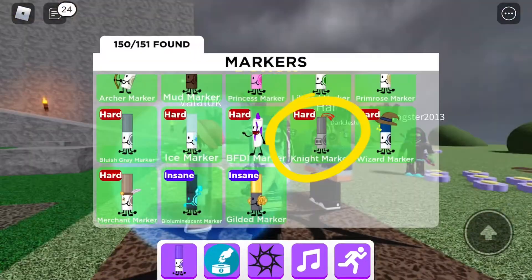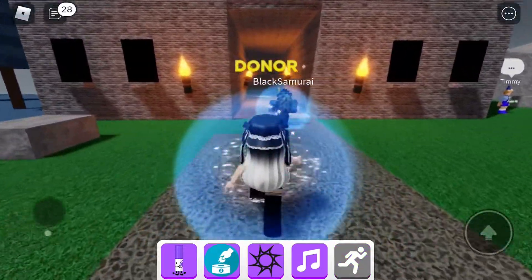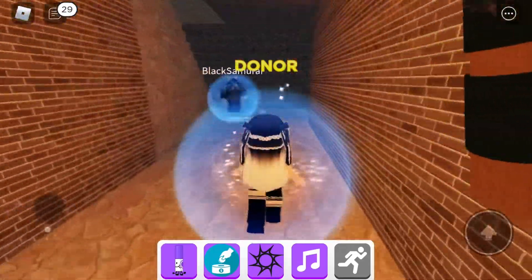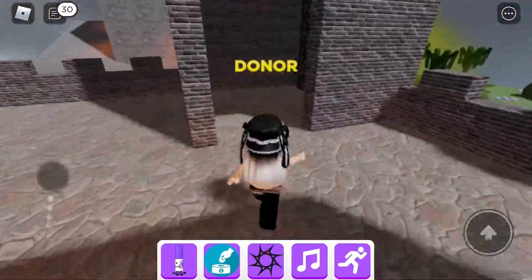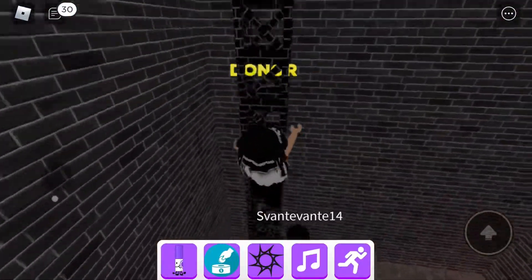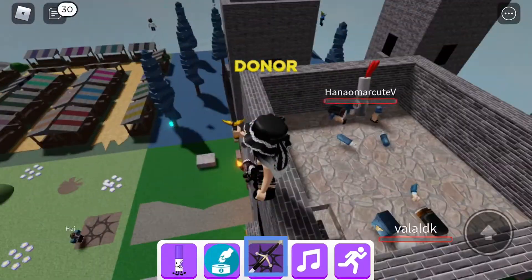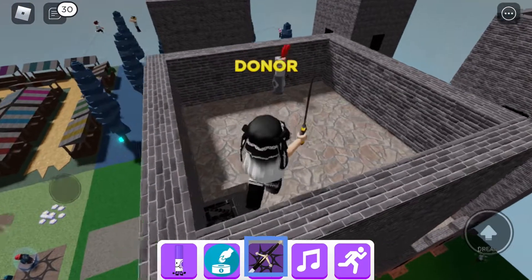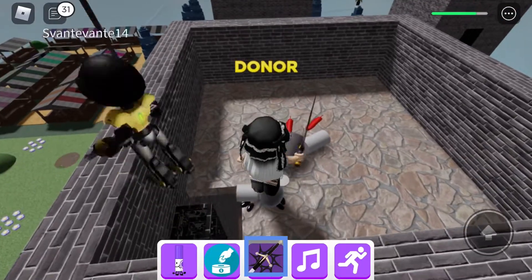Let's find Night marker. You need to hit the knight with the sword to get the marker. Be careful — if the knight hits you, you die.